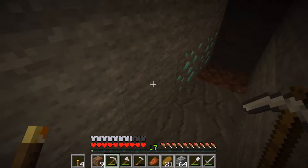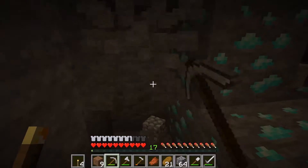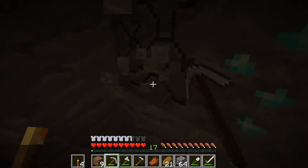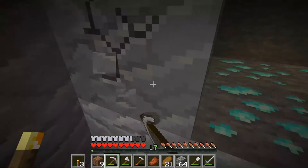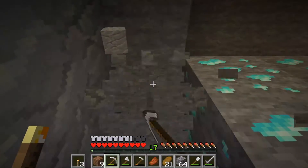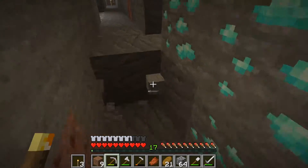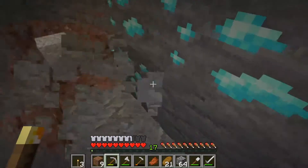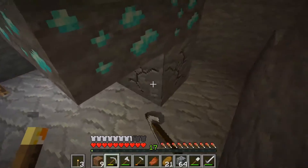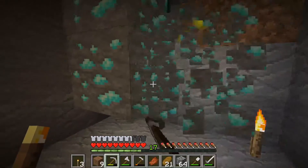Look what I found — we have our first diamonds of the series! It looks like we have at least five. Something at an enchantment table — we already have one diamond from a desert temple I found earlier. We're going to dig around them, because it's always safe to dig around your diamonds to see if there's any more. And it looks like there is — we're walking away with six diamonds. We have enough to get to the Nether and enough to make an enchantment table.